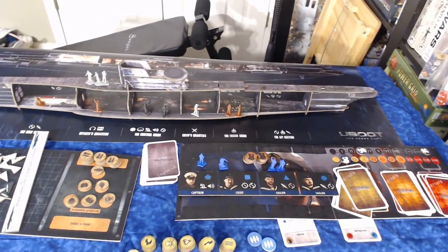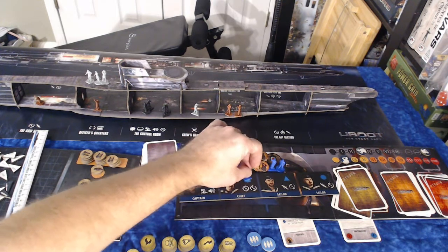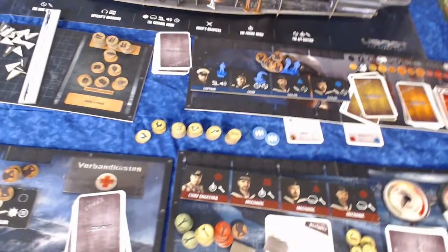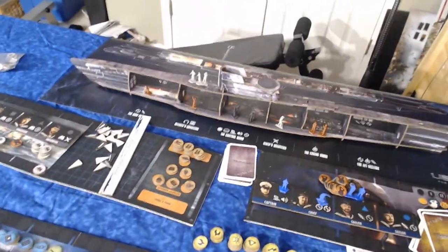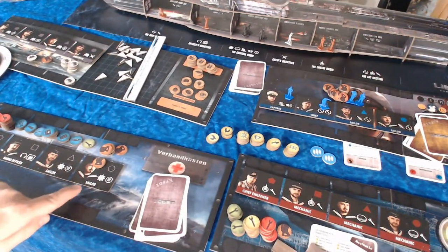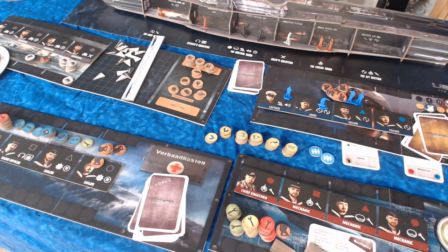The miniatures have different bases and colors to represent each team. The captain is blue — all his guys are blue, and he has different shapes: one to represent the captain, which is the pentagon. The chief is square, and the mechanics have their own color, a brown on different bottom bases. The navigator is gray, and his responsibilities are a little different from everybody else. Everybody has different roles in the game. Each character has icons associated with what they can do, such as turning, changing speed, and repairs.